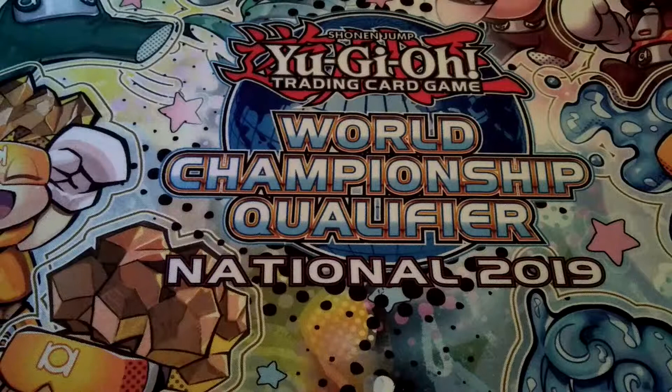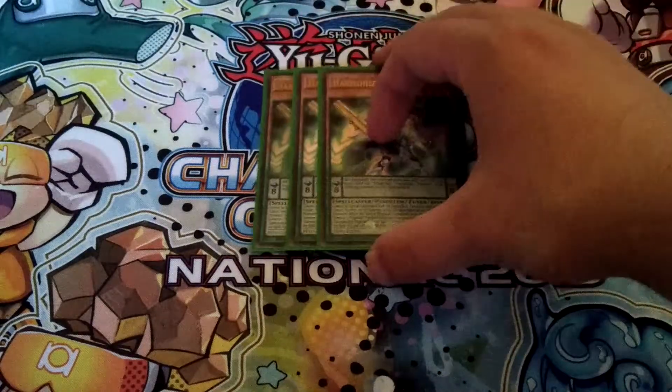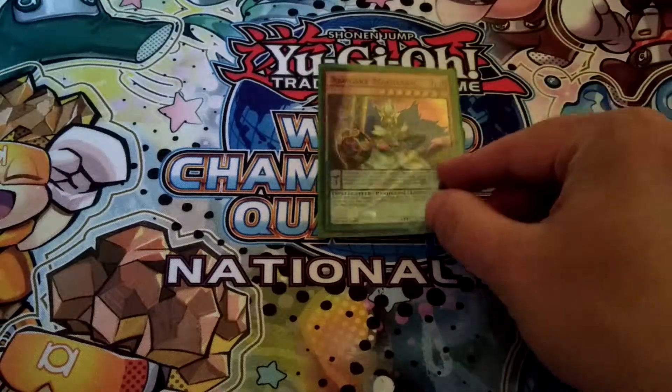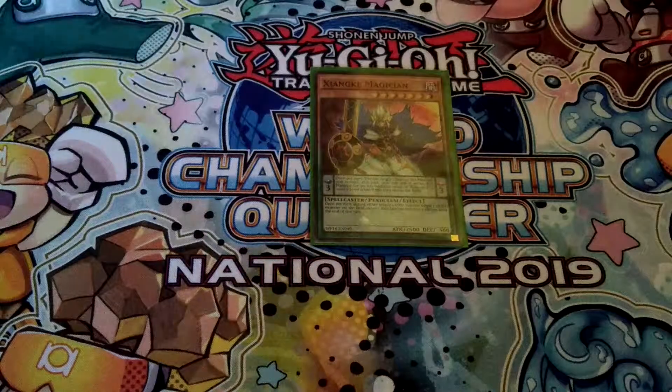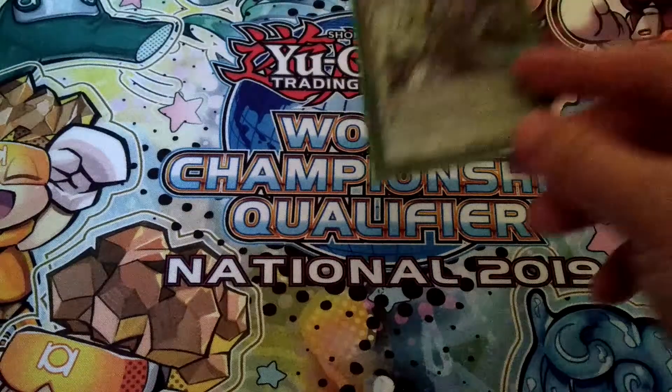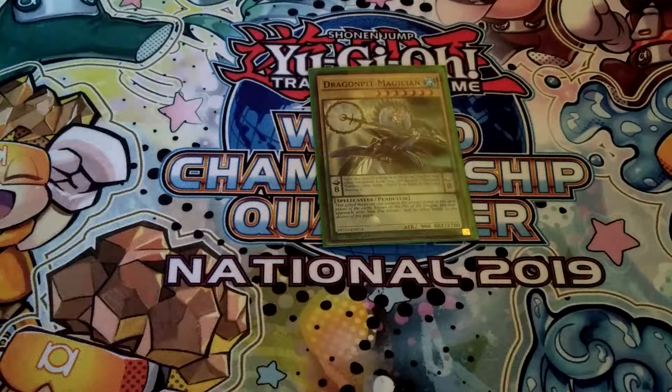Then of course triple Harmonizing Magician — a very good card for Synchro plays, Link plays, and Xyz plays, so a very powerful card for sure. Then one Xiangke Magician, a level 7 Pendulum monster that can negate Light monster effects, and overall a pretty good card in this deck. Then one Dragon Pit Magician, another level 7 Magician at scale 8 that can destroy backrow — definitely pretty good.